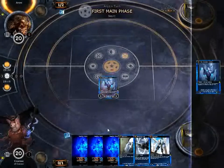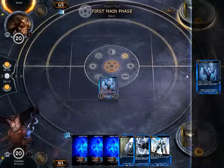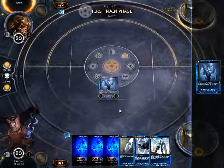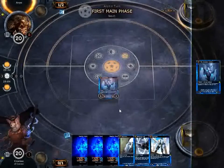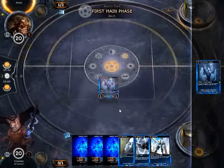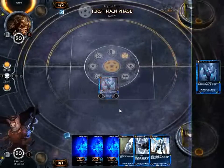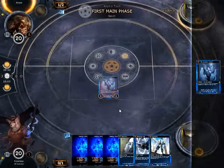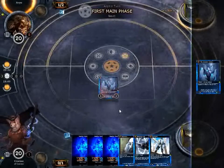My opponent is playing the exact same card, so this is going to get very interesting very fast. These specters are 2/2 flying creatures that cost one, and when you play them you get to draw a card. So they really don't take up any space in your deck because they replace themselves. They only cost one, are a 2/2, and they fly — so they're really good.